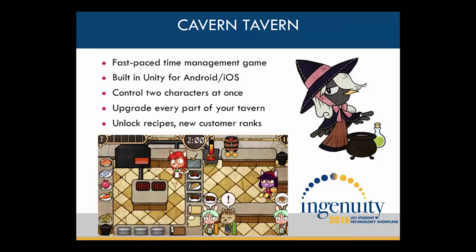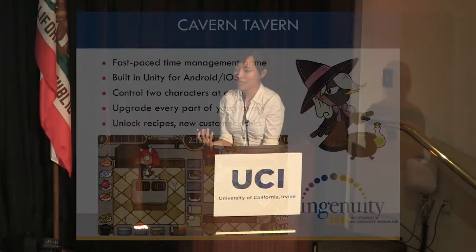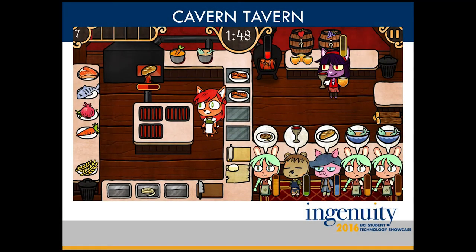As your tavern gets better, more different types of customers will come inside. You start out serving peasants, but eventually artisans, middle class, nobility, and even royalty will be a part of your crowd. Higher ranked customers are more impatient and they demand more food, but you get more payment in return.